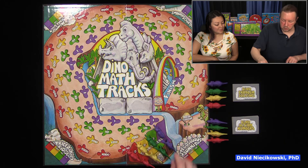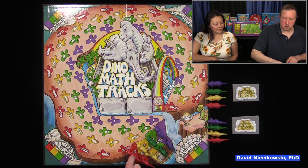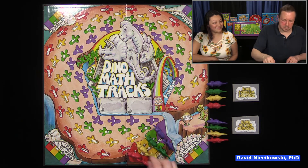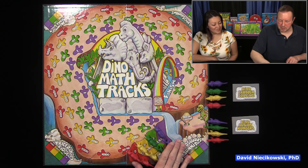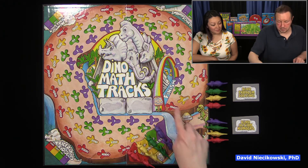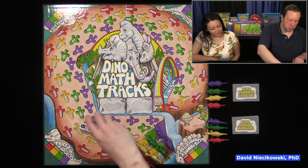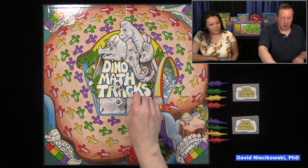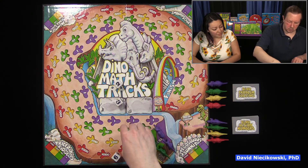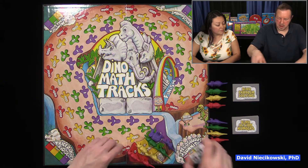One thing that's interesting — you take a dinosaur type, not a color. Woolly mammoths did not exist during the time of dinosaurs, but this is not a science game. So I'm the brontosaurus, you are the woolly mammoths. It's a race game — you've got to get all your dinosaurs to cross the rainbow bridge. When you roll, you get to decide how to assign the dice, so you could make one go six, another go three, another two.